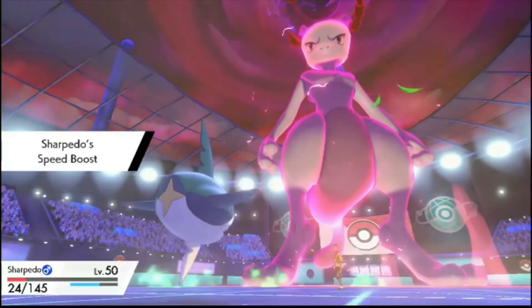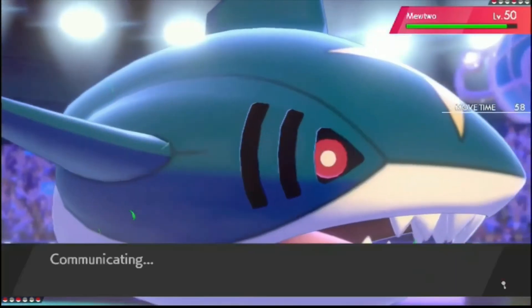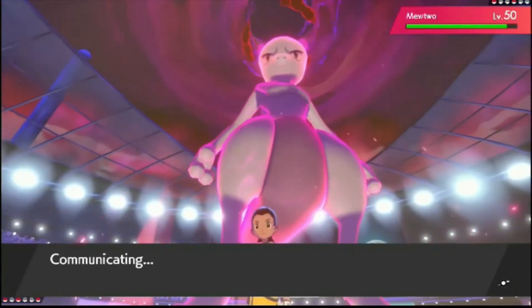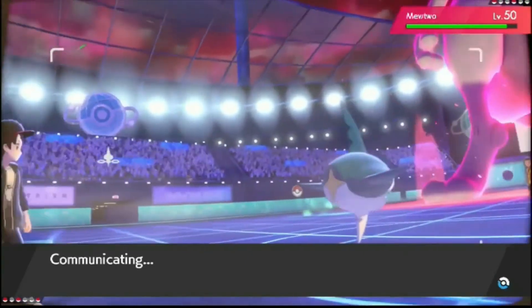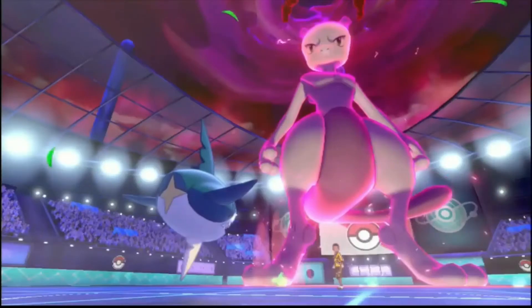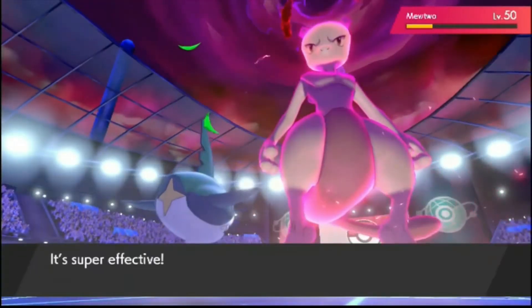I do survive that. I'm going to get one Crunch off on this, but it's not going to kill while it's Dynamaxed. A Life Orb Adamant Crunch would have killed this Mewtwo if it wasn't Dynamaxed. If this does over half, then it would have killed. What is he thinking? Surely you just do the same thing again. I'm going to switch out your Dynamax. Swery goes to Crunch — oh, that would have super killed if he wasn't Dynamaxed.